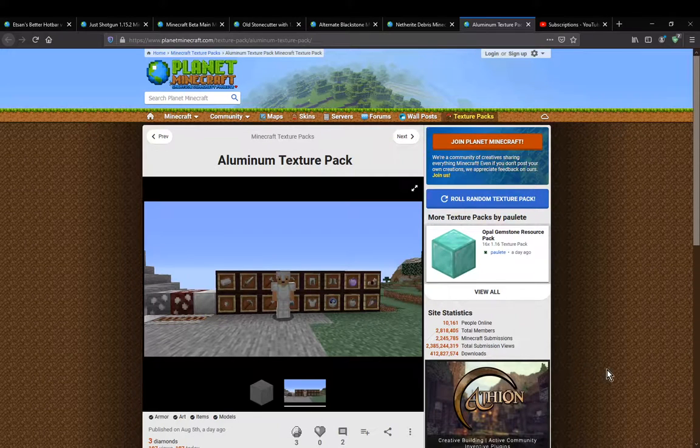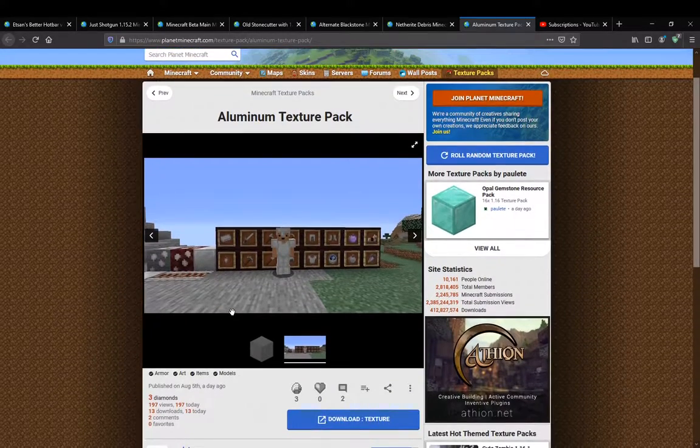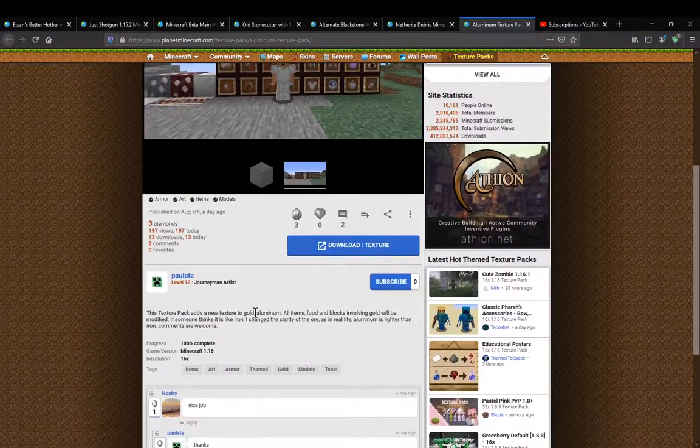Hello everyone, welcome to another research pack overview. This time on an aluminum texture pack - a resource pack that simply changes out the gold related things, so things like items, blocks, food, and I assume tools are included.